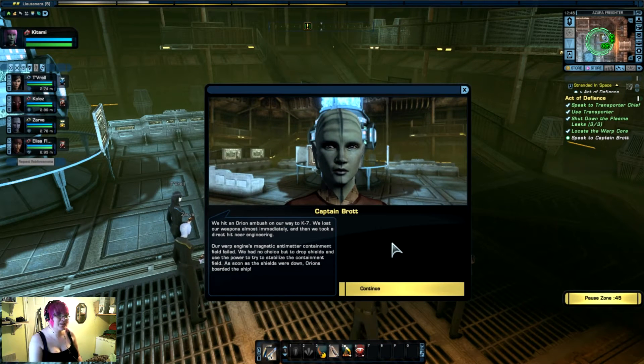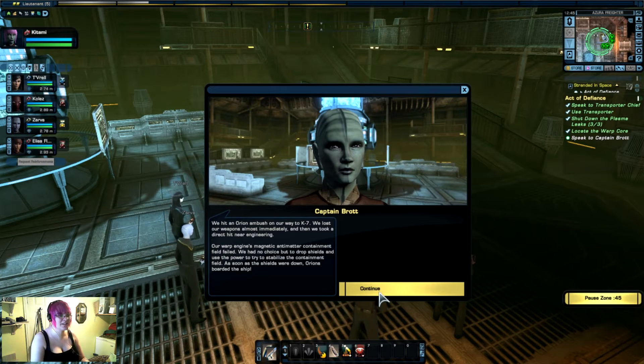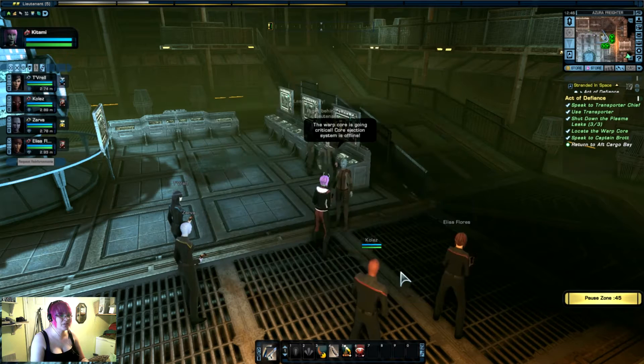We hit an Orion ambush on our way to K7. K7 — ah, we're gonna have some trouble with Tribbles! We lost our weapons almost immediately and took a direct hit near engineering. Our warp field's magnetic and anti-matter containment field failed. We had no choice but to drop shields and use the power to try and stabilize the containment field. As soon as the shields were down, the Orions boarded. I've never let those green-skinned pirates carve the Azura. Please take my crew to safety.